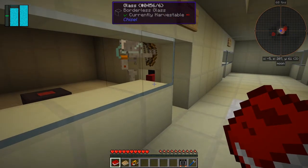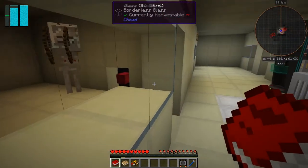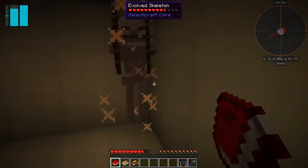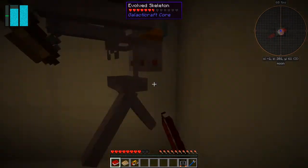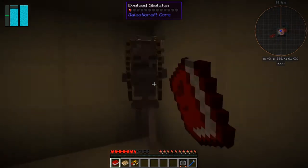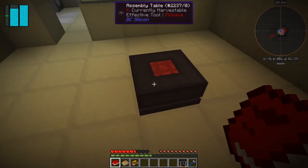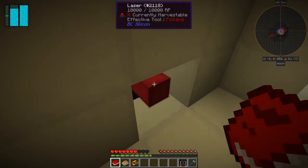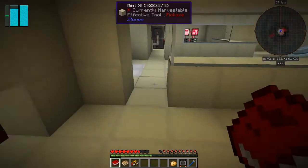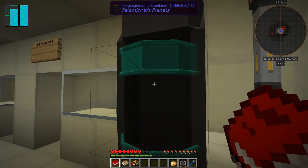We have a skeleton in the base already - that is not going to be good. Let's see if we can get rid of it, it might kill me. I haven't got any food yet. Got him - phew! So what we've got here is an assembly table, some BC silicon, and one laser. Inside the silicon - a potato! That's great, some food.